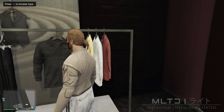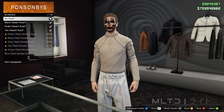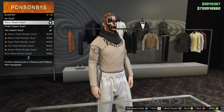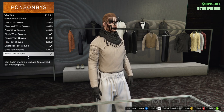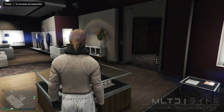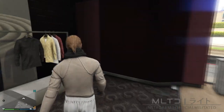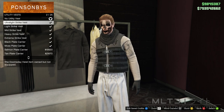Next we're then going to back out of tops and head over to accessories. From here we're going to go into the scarves category and purchase the black desert scarf. Then we're going to go into the gloves category and purchase the black tact gloves from the bottom of the list. With the scarf equipped we're then going to head back over to the top section and go into utility vests. From here we're going to purchase the light strike vest.